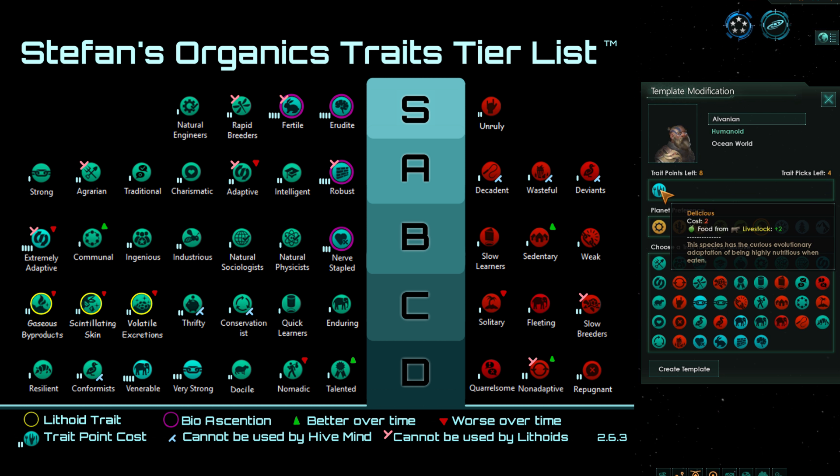Before we move on to the negative traits, I want to give a quick mention to Delicious. Delicious is not marked anywhere on the tier list because it is the very definition of niche. If you are running a certain population as livestock, Delicious will be incredible — probably SS tier. But if you're not doing that, Delicious will be beyond F tier. It is that polarized and really depends on what you're doing with those pops.